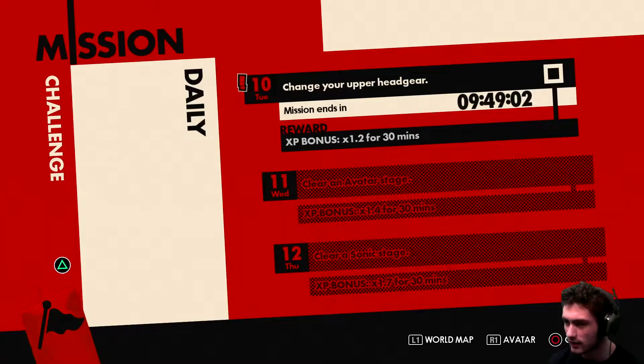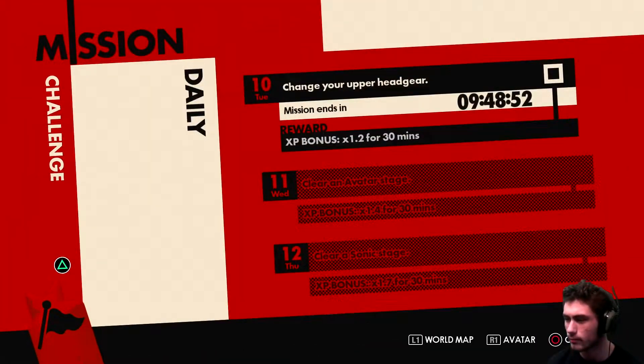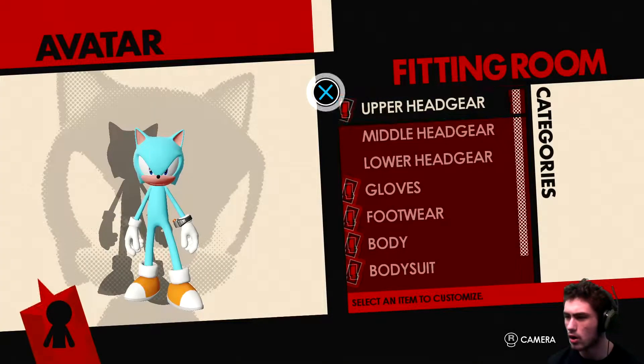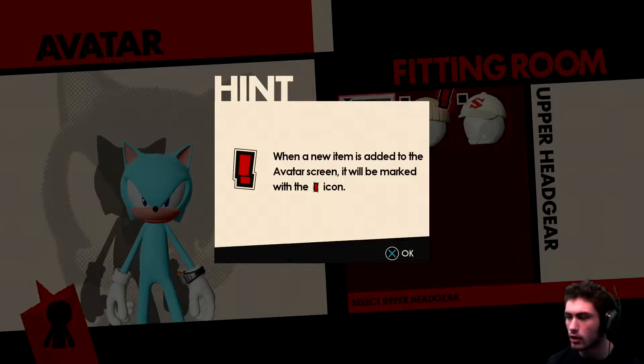Change your upper headgear. Is this randomly generated? They can't have a mission log for every day. Just change my headgear? There we are, now we can change our shoes and stuff. That's why I was wondering why I couldn't change my orange shoes in part one. You customize your avatar's outfit on the avatar screen.